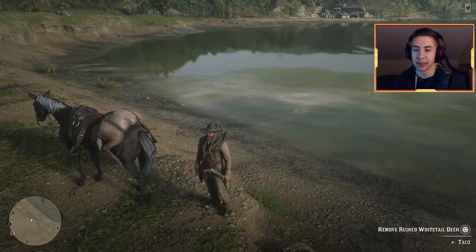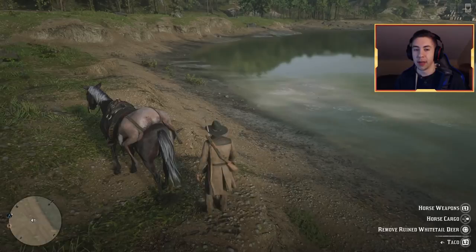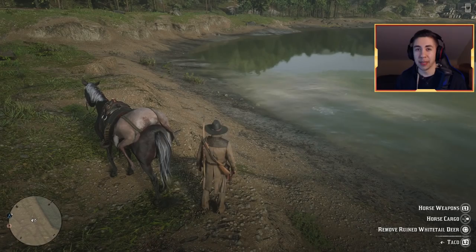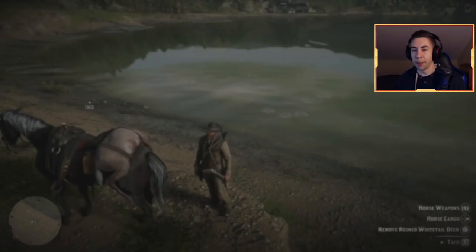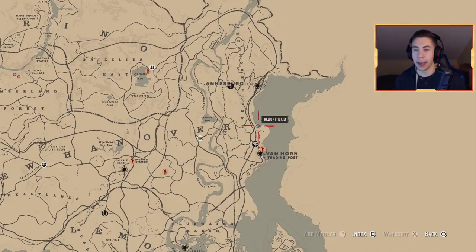Let me show you the most basic way to do this first, and then after I'll show you how you can farm this in massive amounts. Head to the northern part of Van Horn Trading Post, right here on the map. Once you're here you'll come across this water. If you don't see any ripples, wait a couple seconds — it usually takes a moment for the fish to spawn in, but once they do there's a lot of them.